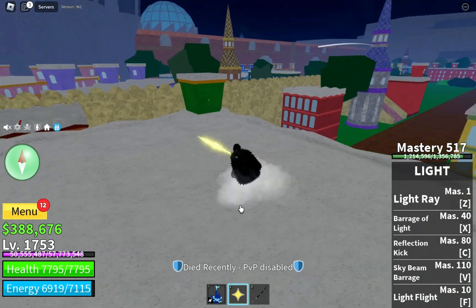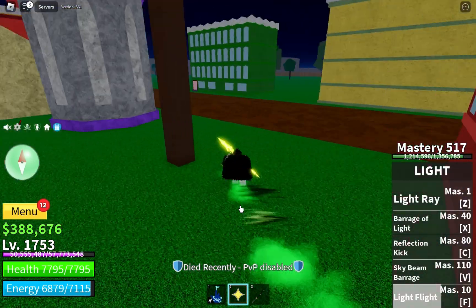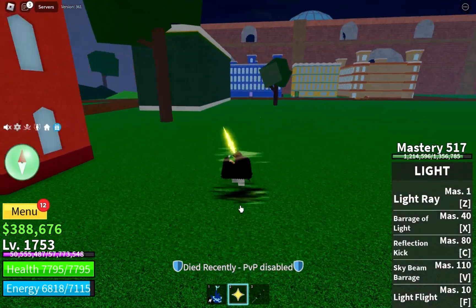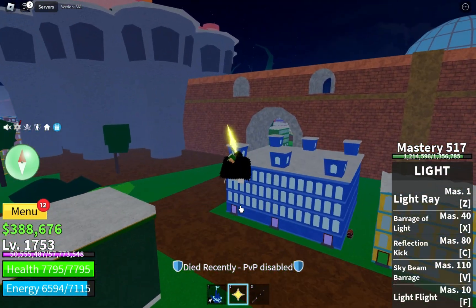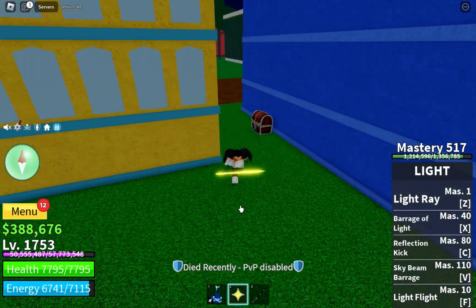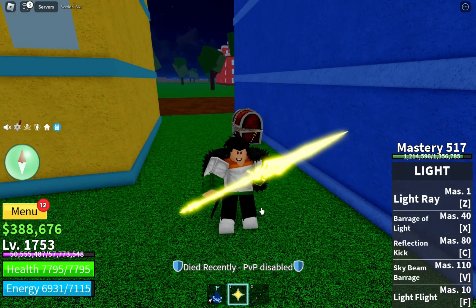Just go and search for normal chests on the map. You will find the chest right there. Here you can see the chest location — it can also be here.